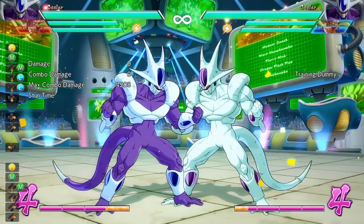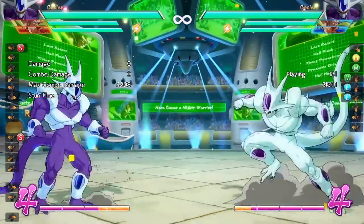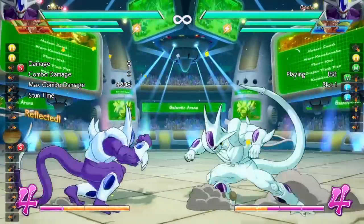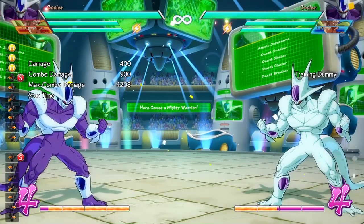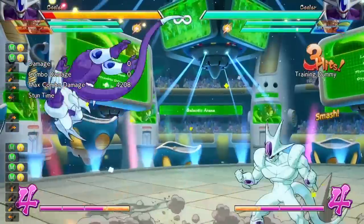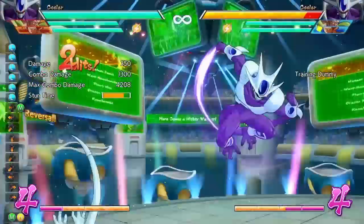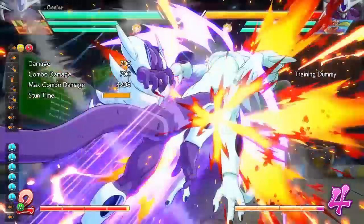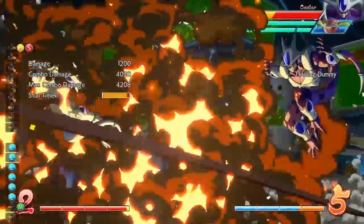So another thing we're going to talk about is his standing heavy in a block string. Any block string at all into a standing heavy, there is a gap and you can reflect it just like so. You can punish it because after the standing heavy he's in a whole bunch of recovery, so you can definitely punish it very, very easily. But the theme with Cooler is that you cannot vanish out of these gaps at all. You can definitely do an invincible startup move like a DP or a level 3 super to beat out the gaps.